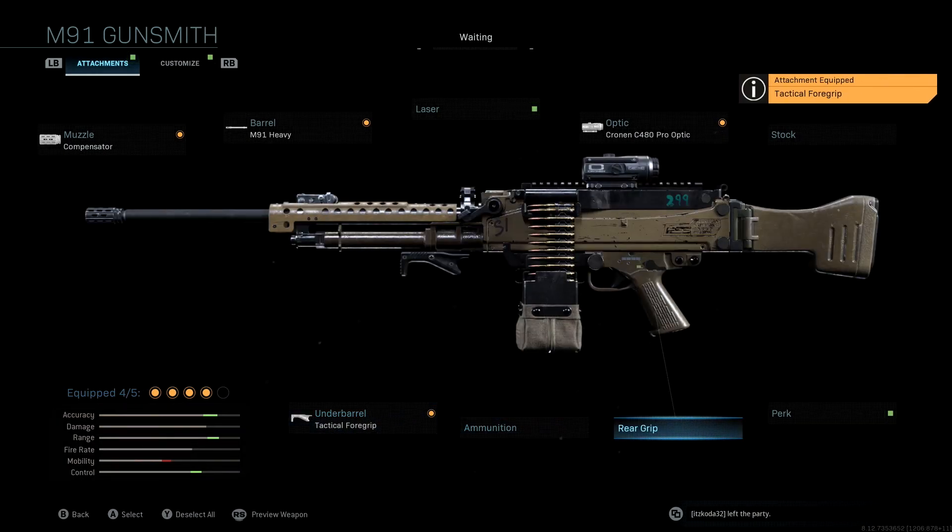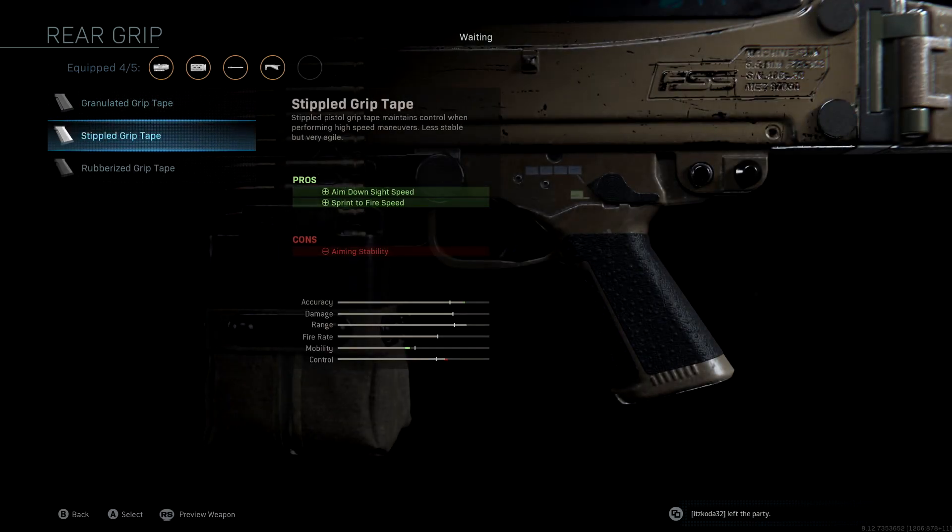Last but not least, the rear grip we're using is Stippled Grip Tape. This helps our mobility out a little bit, and I always love running stippled regardless of the weapon — it gives us aim down sight speed and sprint to fire speed as a pro, which is always great to have, especially for an LMG that's very slow in general. This will help us get that gun up and start shooting a little bit quicker.